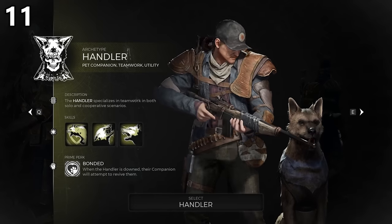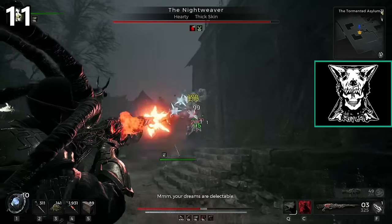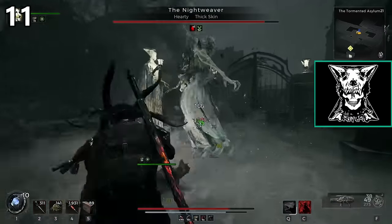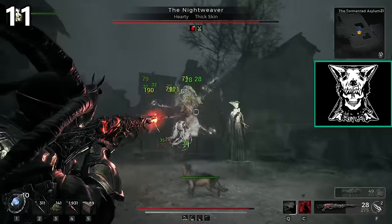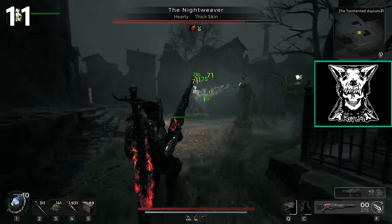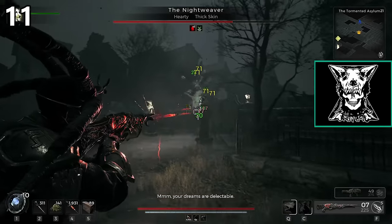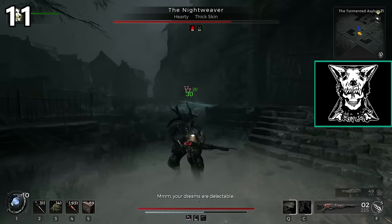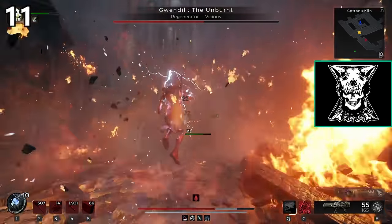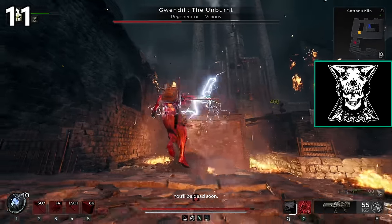The Handler class is one of the coolest ideas of all the classes, while also being the most disappointing at the same time. The Handler gets a dog. This dog fights for you, revives you and teammates, and can apply bleeding to enemies. Not to mention, his aggro pull is some of the strongest in the game — you can throw this class on just to get enemies to go after the dog instead. But the bad aspect comes from the fact that all of your skills and damage buffs only stay active while the dog is alive. Which means when the dog goes down, you lose over half of your build instantly. On Apocalypse, the dog always dies.